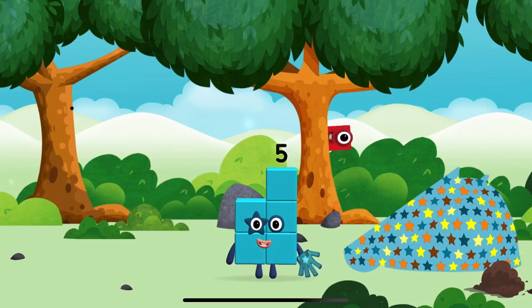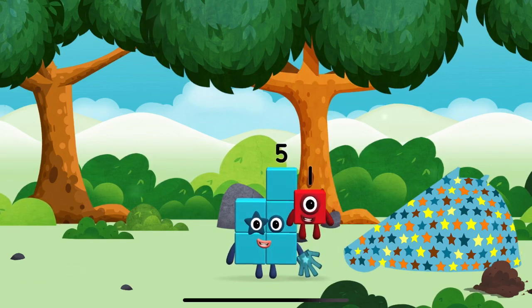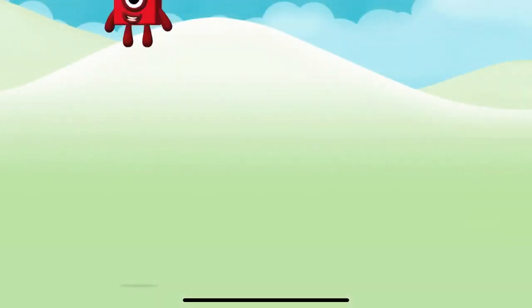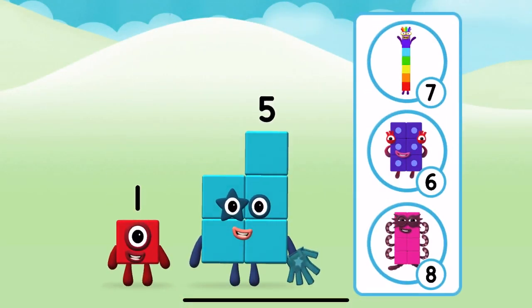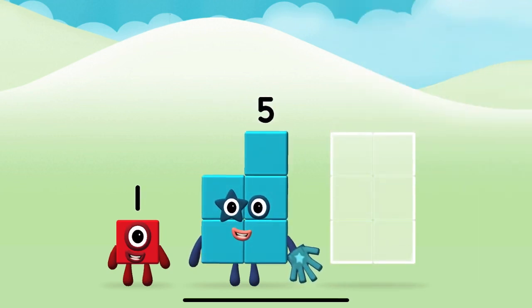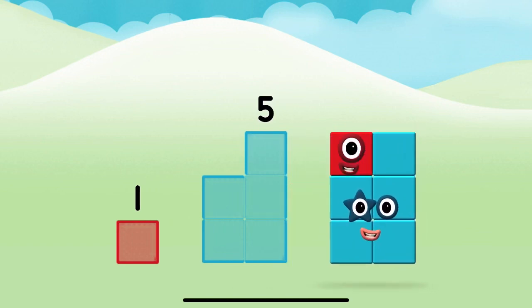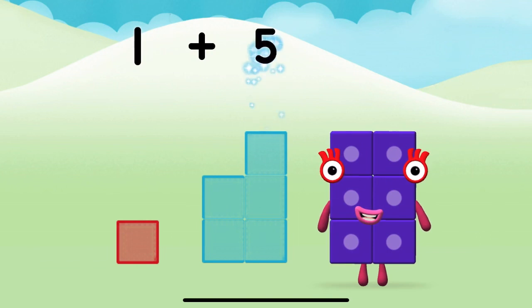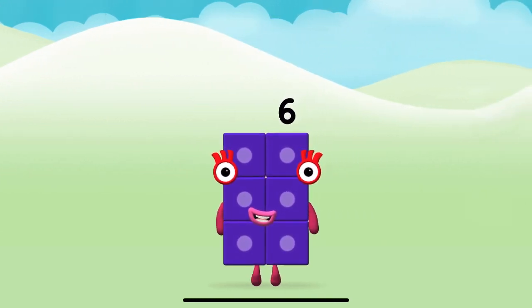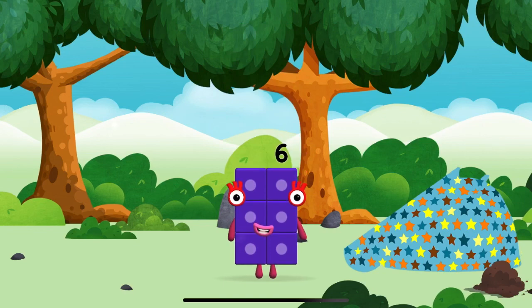You made a new number block! Which number block is this? What number block will you make when you add these two number blocks together? Now can you add the number blocks together? One plus five equals six. Super — you made number block six!